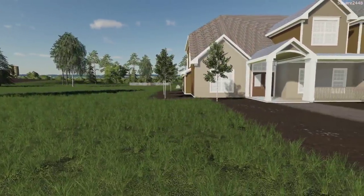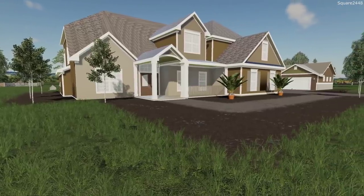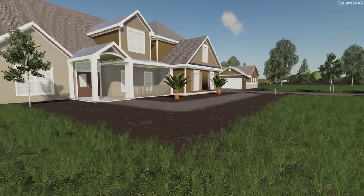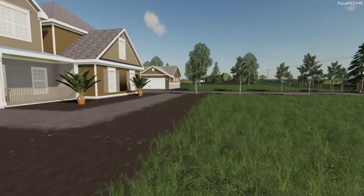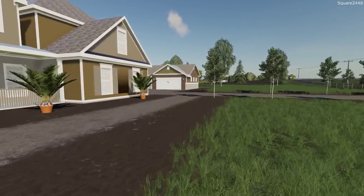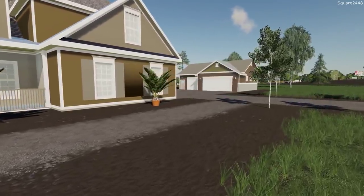Welcome to the Homeowner Series on the Clover Creek Map in FS19. Today we will be buying a new truck, trading in our players for a new one, buying a utility trailer, and a few greenhouses for the property. It will be a very busy day as we have lots of things we need to do.